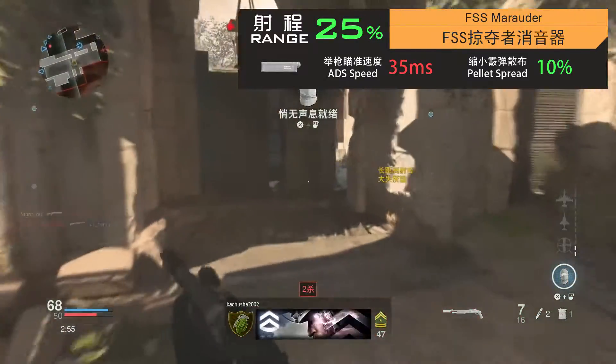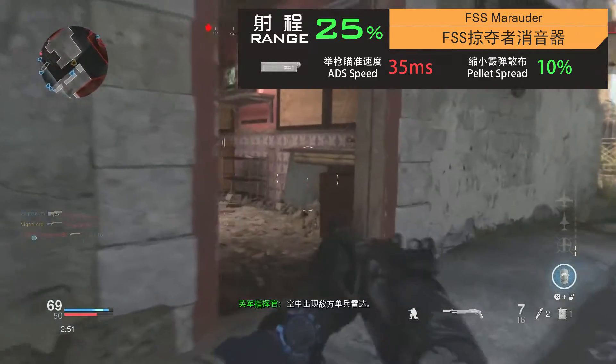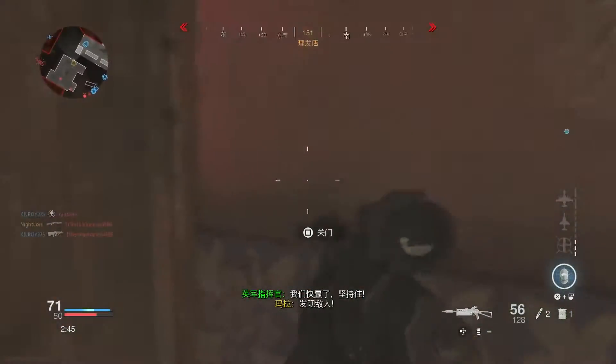FSS掠夺者消音器在提供消音功能的同时可大幅提升25%的射程，举枪弹丸散布也会减少0.5度，缺点只是会增加35毫秒的举枪瞄准时间，但瑕不掩瑜，是M680的必备配件之一。